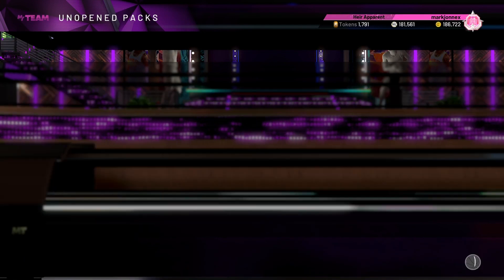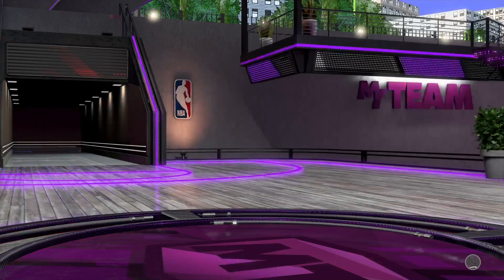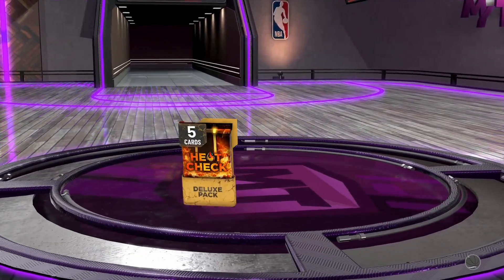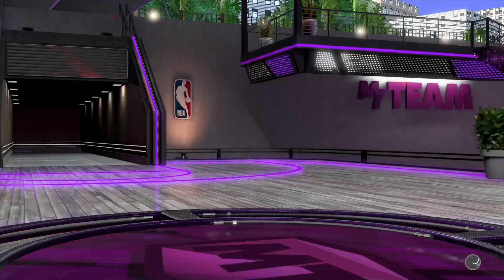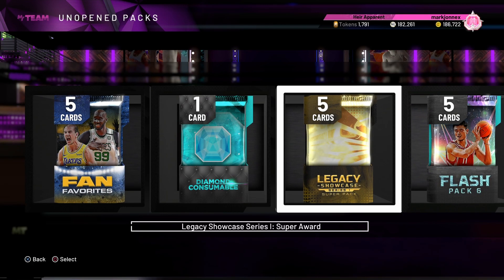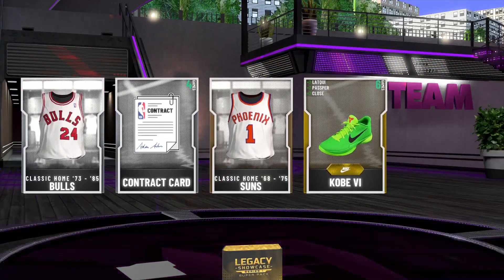Heat Check Base Deluxe pack — I keep seeing D'Andre Ayton. Another Heat Check Deluxe pack — Heat Check, Rudy McGregor. Where are we? Let's try opening this Legacy Showcase Super Pack and we got an Amethyst again.